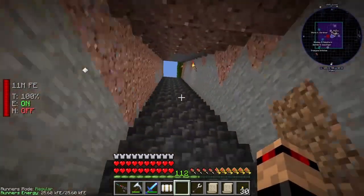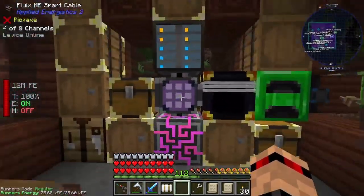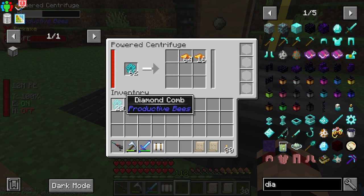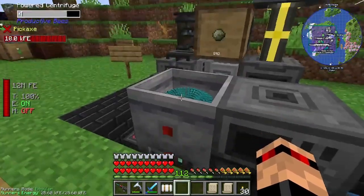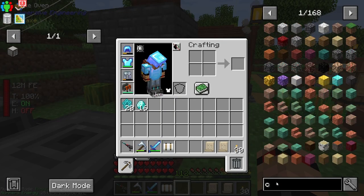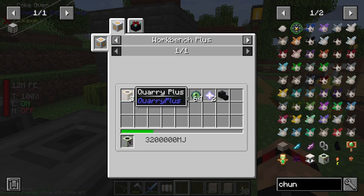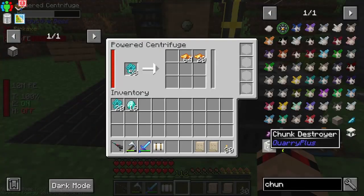That was scary - I was like what the heck's going on. The diamond bees are really coming in for us right here. I need to set this up downstairs because I just got 16 - that's really good, that's like half of one of the things for the chunk destroyer, so that's half of one of the quarry pluses. We've got quite a ways to go, but we can speed this up with some upgrades.